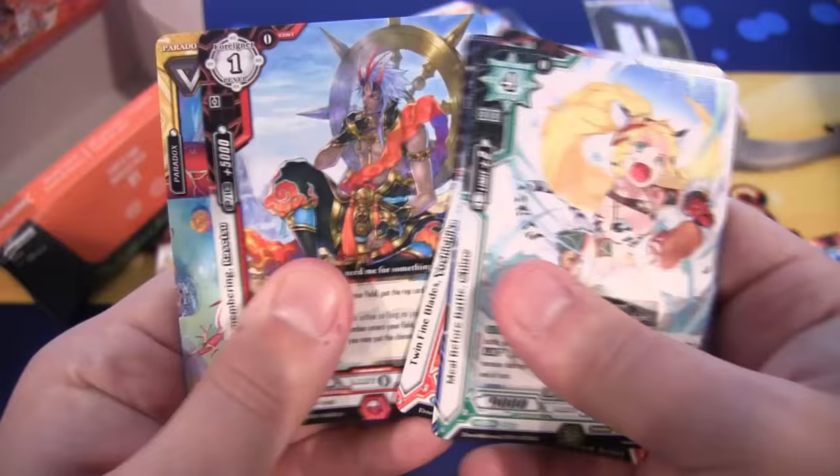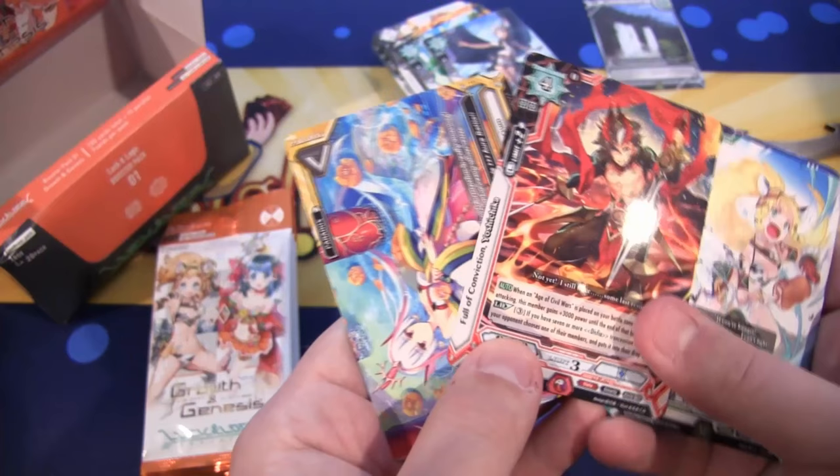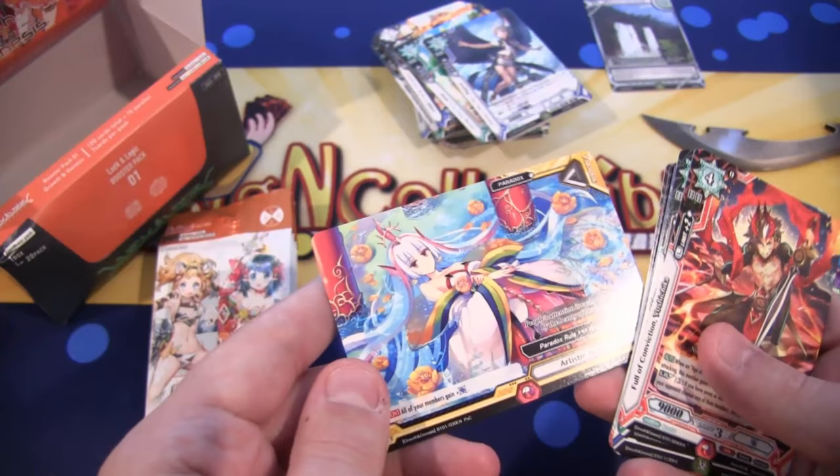We have our card — a Rare, and that is Full of Conviction Yoshichika. I like the swords he's using, those look really cool. Another Paradox card — I still want to say Climax card like Weiss Schwarz, I have to get used to it.